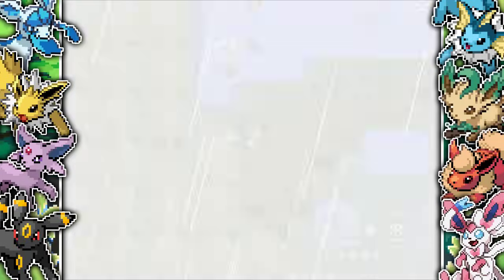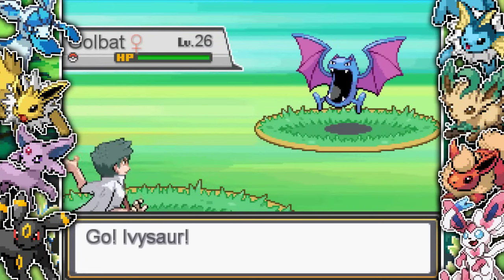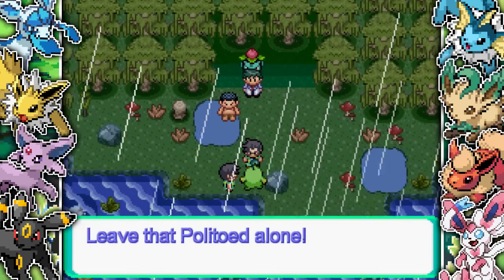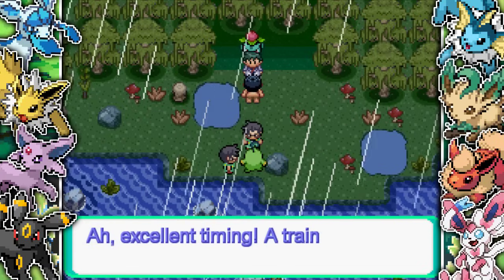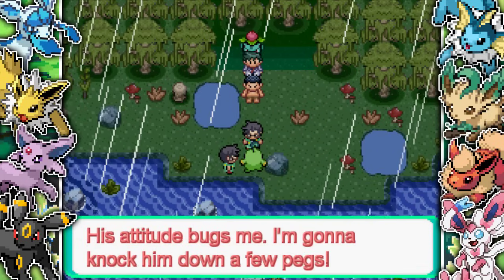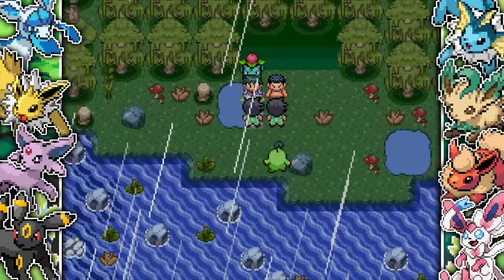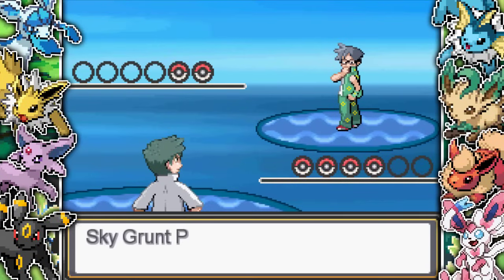We battle all the different trainers in the swamp. I also come across a Golbat - I didn't know this, but Golbat can learn a ton of different weather condition moves like Sunny Day. We catch the Golbat, then go down and find a Politoed getting attacked by Team Sky. There's the gym leader there, and we have to stop Team Sky from capturing the Politoed. Team Sky is just a flying-type evil team, which is really, really cool.